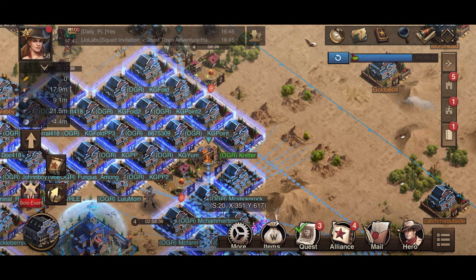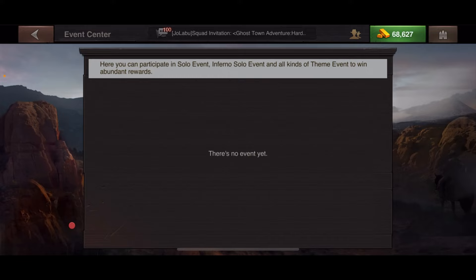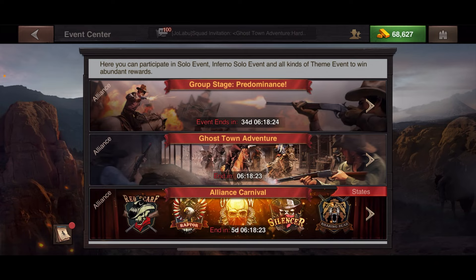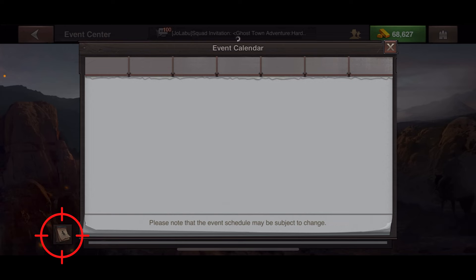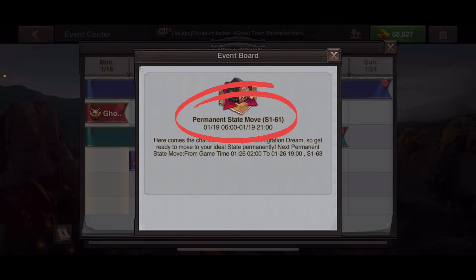How do you find out when you can move once you've bought the gold pack? Click on the events calendar in the bottom left-hand corner — the little red dot with a calendar icon. It used to be at the very bottom but they've moved it up. It happens every Tuesday and shows a purple banner. Click on it — this event board shows the time that it's available.